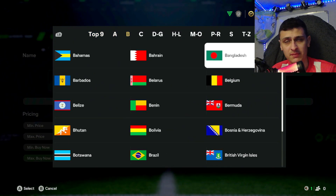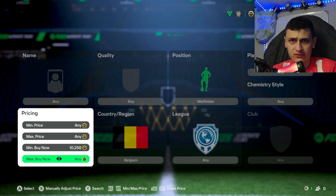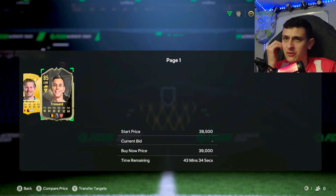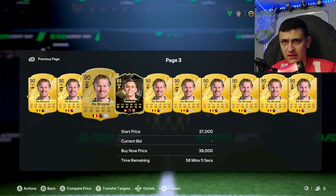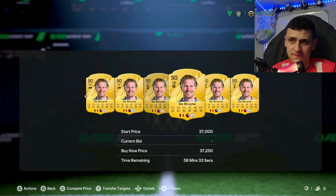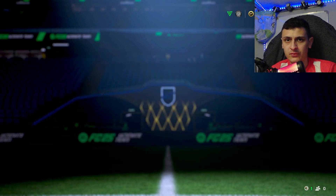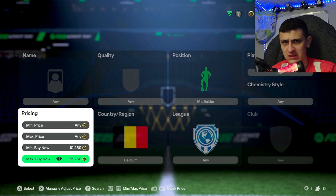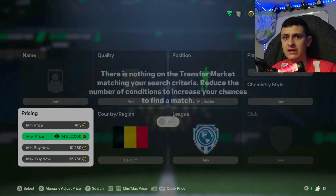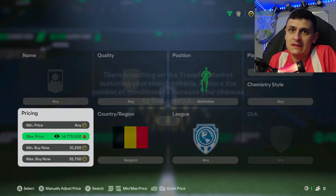Next up is a bit of a higher budget filter. We're going to go to Belgium Midfielder and we do need a min rating for this one to get rid of the cheaper cards — 10,250. From here we find the cheapest max buy now. As you can see we have two players that can pop up: De Bruyne and the inform Trossard. They should be bang on about 38k each — maybe Trossard a little bit more. You can probably sell them both for about 38.5k easily. The tax is just under 2k so you probably want to snipe for just under 38k depending on how much profit you want. Do tweet me or send in the Discord if you hit any nice snipes from these filters.